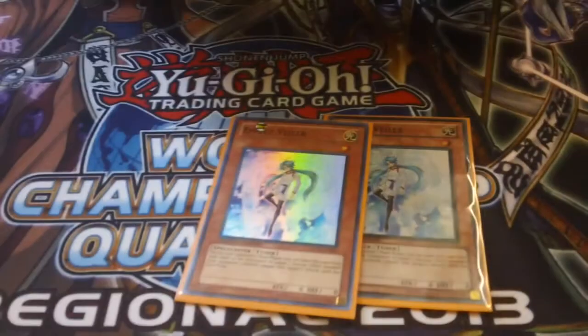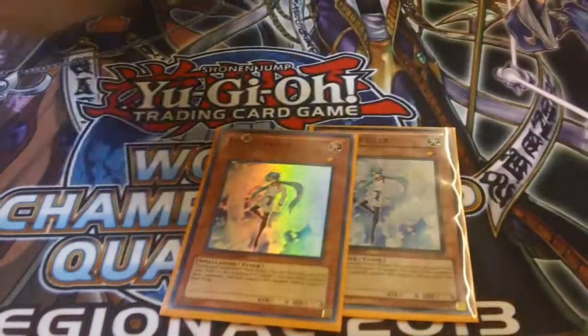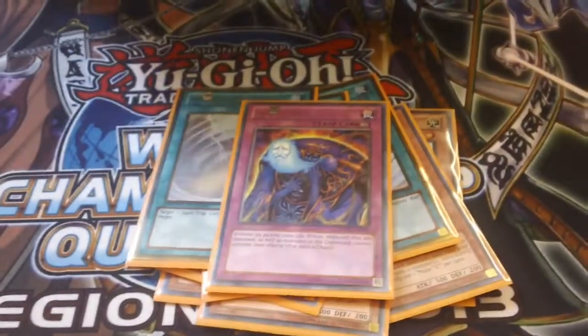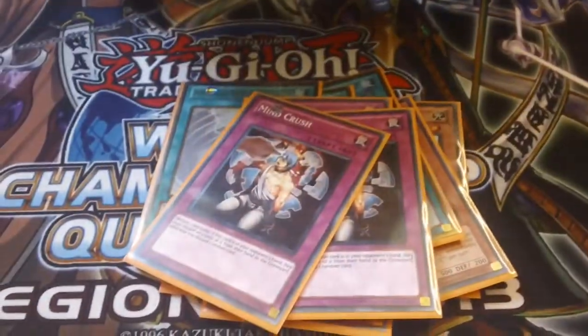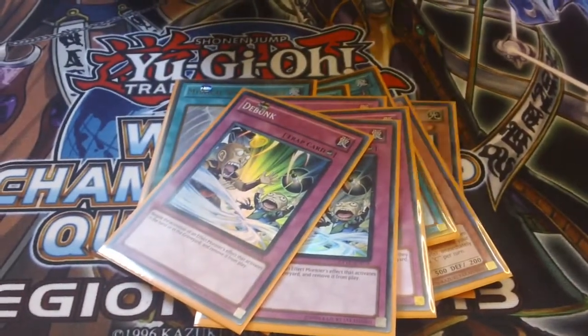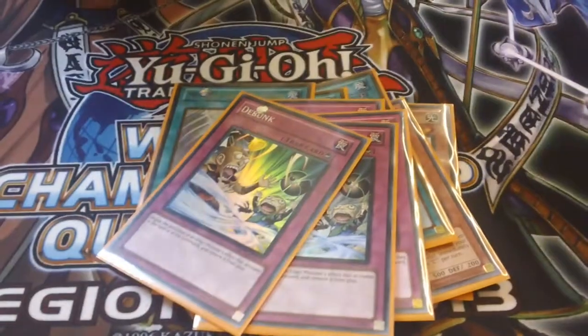Onto the side deck: two Veglars — I didn't really use them so I think I'm going to take them out. Three Mecha Phantom Beast Catastor, triple MST, one Soul Drain — beat Bujins with that. Two Mind Crush — beat Bujins with that. Two Debunk — didn't really see it against the Mermails, apart from in one game.